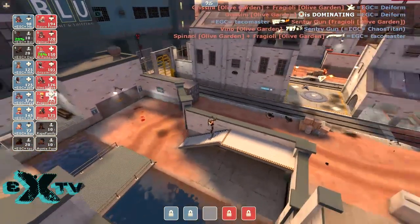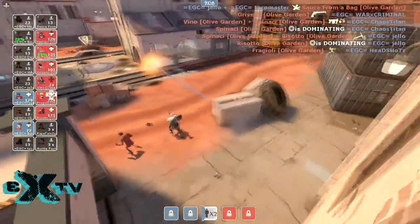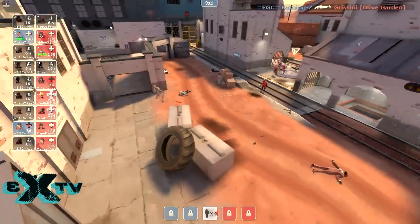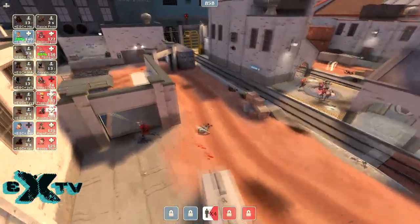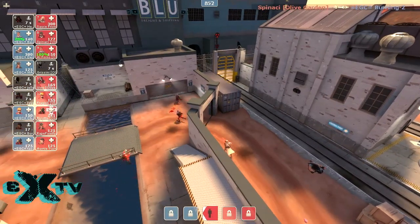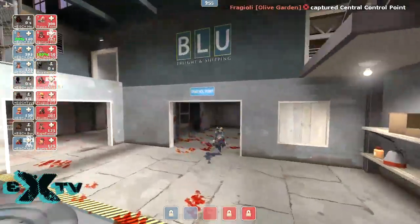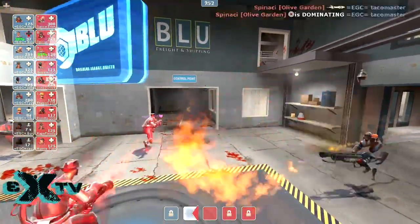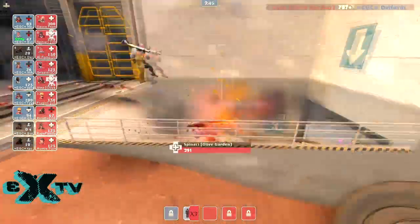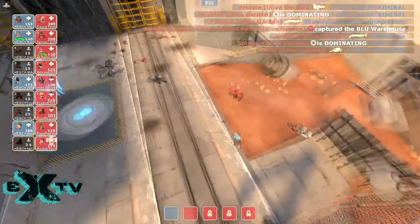He doesn't care about your razorback — he's going to just revolver you down. Yeah, there it is. The blue team is getting torn up by that spy. That's the story of that defense. Your medic went down early, and you didn't keep an eye out on the spy — took out the heavy, took out the sniper, those are your covering classes. It was just all downhill from that spy getting too many kills there.